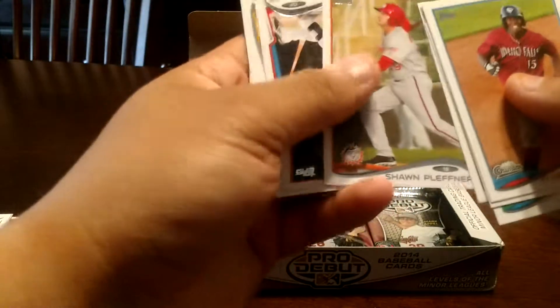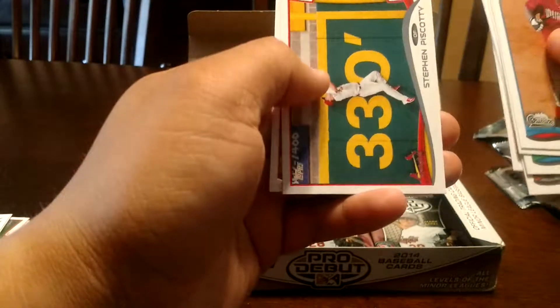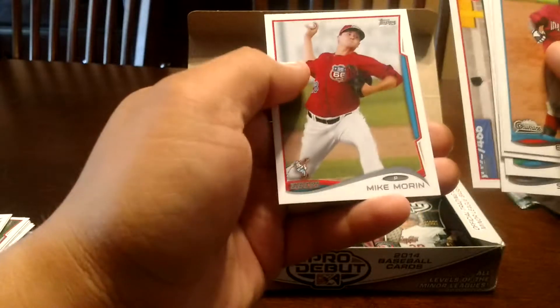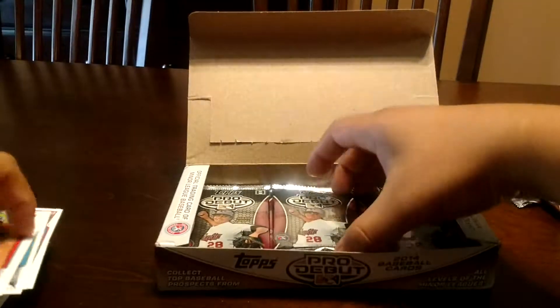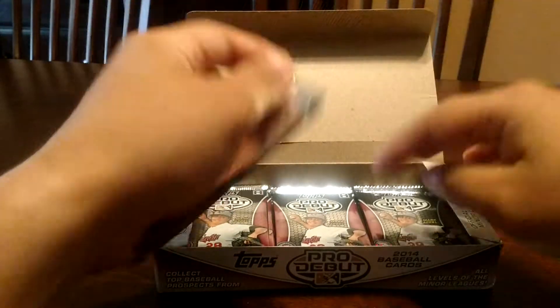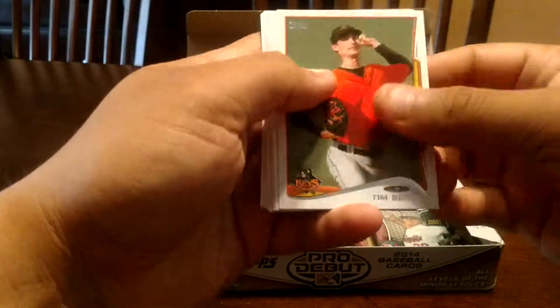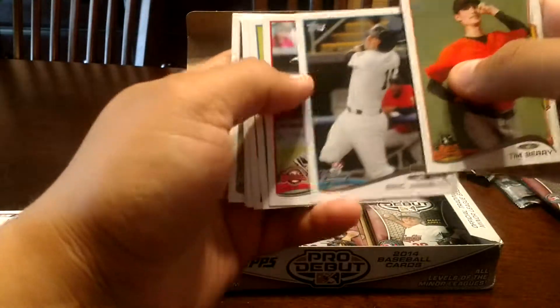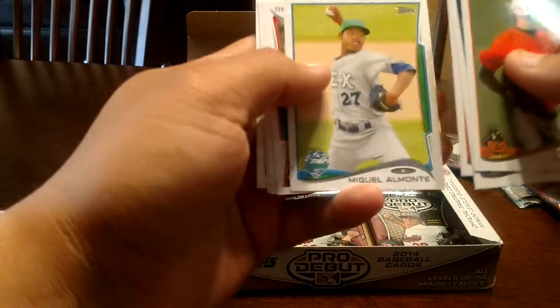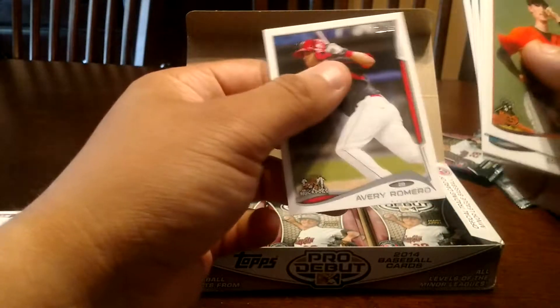Let's see if we can get some nice nice pulls. Hernandez, Yarbrough, Boyd, Kelly — let's get some more color. Clefner, Hanager, Piscotti, and Morin. We got maybe — we still got quite a bit of packs. Going a little faster so I don't run out of memory again. Barry, Gilego, Johnson, Monte, Cord, Sandberg, Asher, Guerrero, Romero.